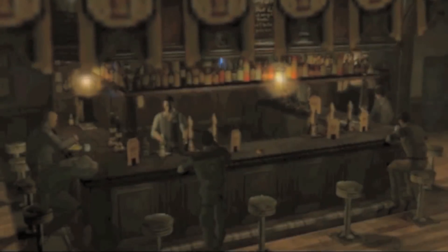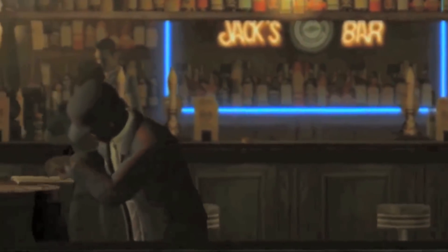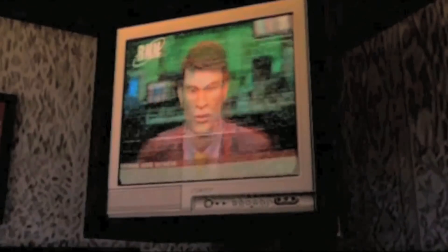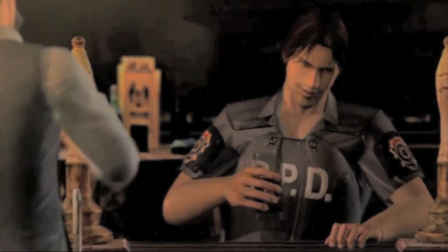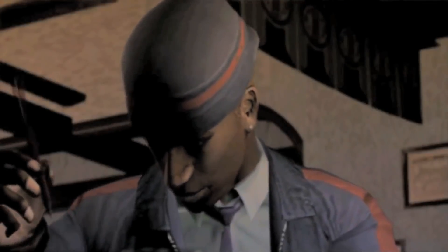The first scenario in Resident Evil Outbreak is a great introduction to the Outbreak games for many reasons. Today we'll be taking a look at each and every perk that comes from this scenario alone, as it is filled with character arcs, side missions, secrets, exclusive weapons, and items. But most importantly, it demonstrates the beginning of the Outbreak and how the citizens of Raccoon City dealt with such a dreadful nightmare. Before exploring everything that makes this scenario a great introduction, we must first understand why Raccoon City was a perfect location for this spin-off game.